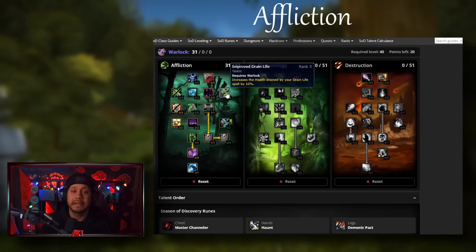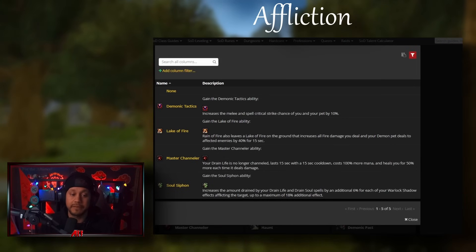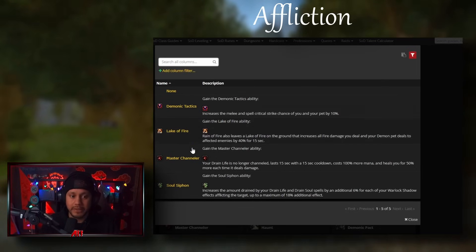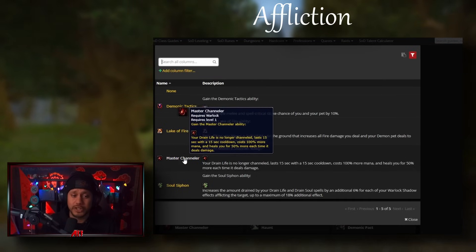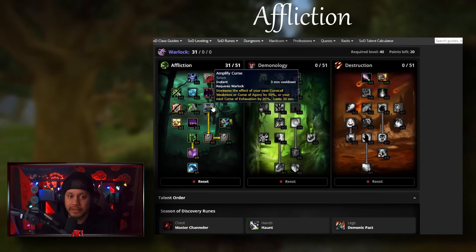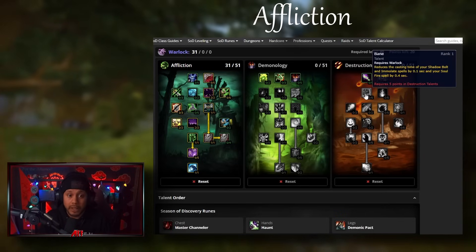Improved Drain Life barely gives you anything - granted we have a level 38 Drain Life which isn't bad, but there are a lot of mechanicals in Gnomeregan. If there's a pack of three or four mechanicals with one dwarf, maybe you Master Channel on the one dwarf and go through your rotation. If Master Channeler becomes a big issue because everything is mechanicals, you can swap to Demonic Tactics - but that only benefits your pet and your Shadow Bolts. The battle is between Demonic Tactics and Master Channeler, if you can even get use out of Master Channeler.